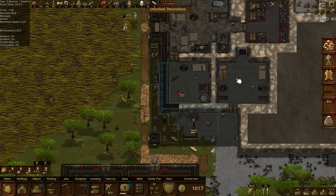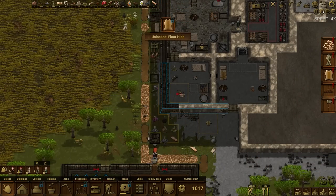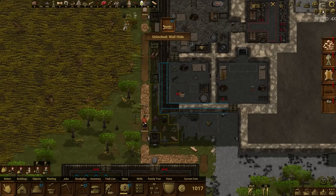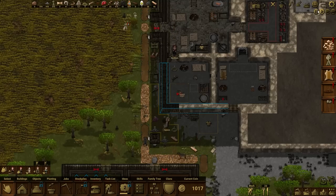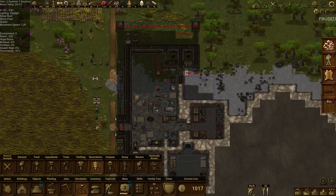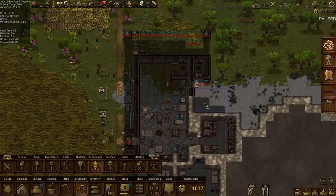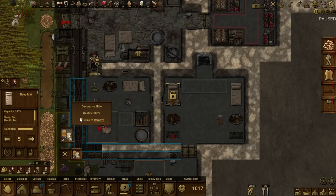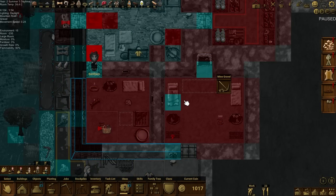We've unlocked the decoration stockpile. According to the patch notes, decorations don't have any storage receptacle — just the stockpile, and they take up a lot of room. It is raining, so I'll pause to showcase a few things. I'll pop a small decoration stockpile down here. There's a new tab — decoration has appeared, and the bed now acts as a storage place for decorative hides.